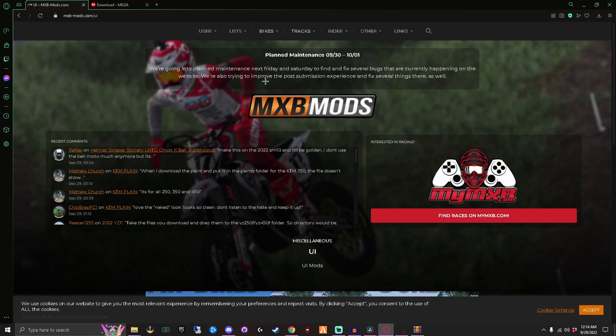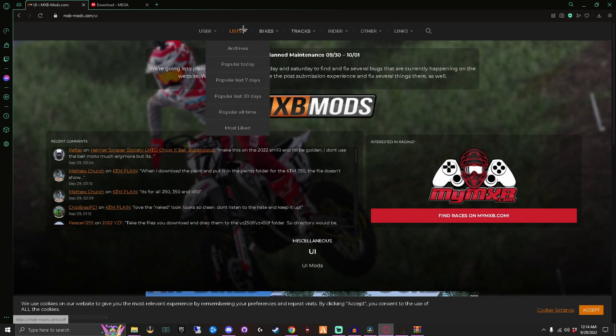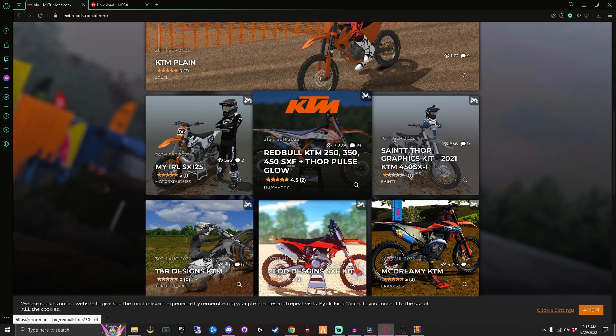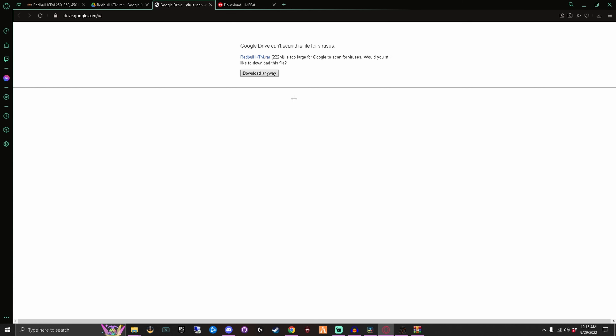Now I'll show you how to do bike liveries. Like I said, before you do anything with bikes, get the OEM Motocross Bike Pack - that will be linked in the description. After you've loaded up the game and all those subfolders are created, you come in here and find the bike you want a livery for. I'll do a KTM 250 - I'm really liking this Red Bull KTM livery right here. Download it.